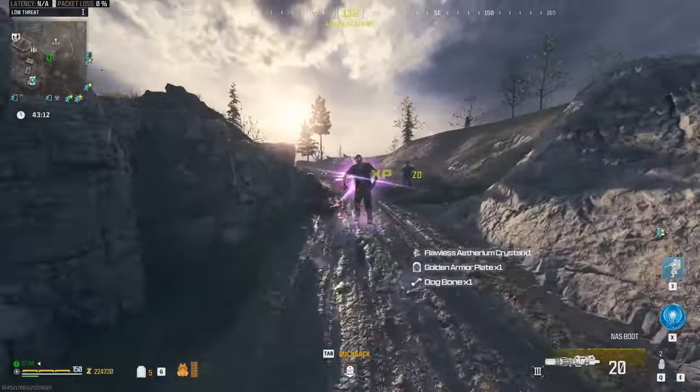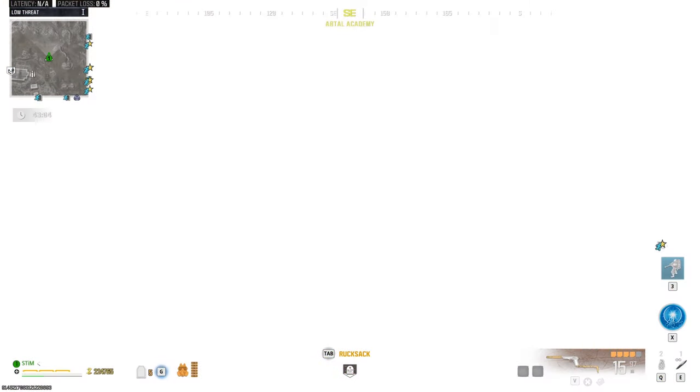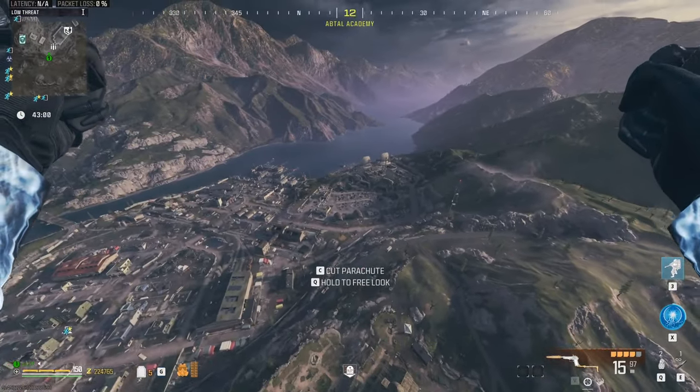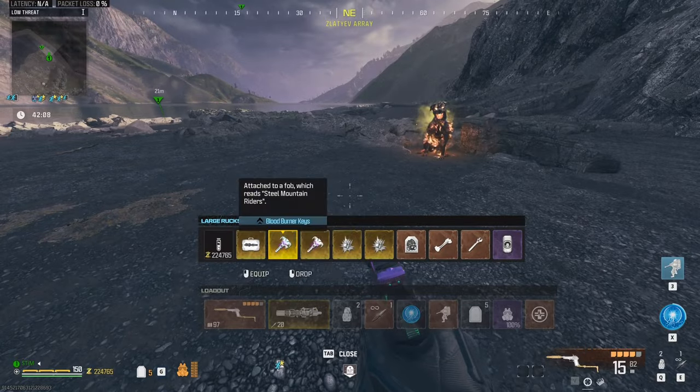You will need to clear your inventory so that you can crumble your tombstone. At your tombstone, you're going to take all of the items out. Now that you have your tombstone crumbled and you have all of your items in your inventory and your spare blood burner key, you want to make your way over to this location on the map.